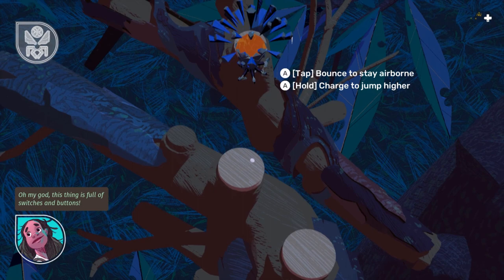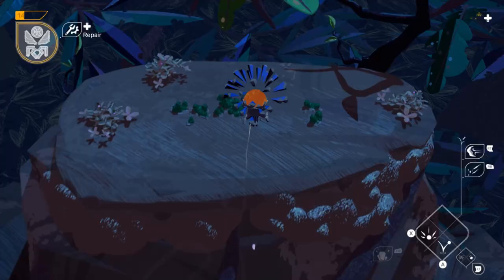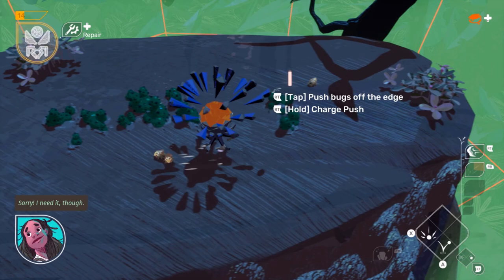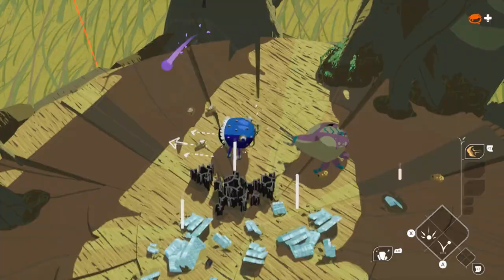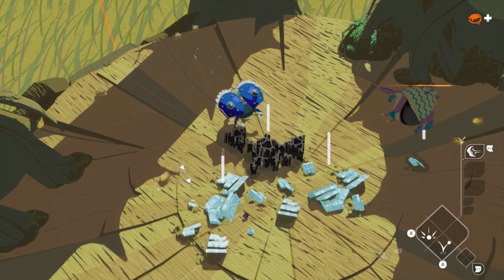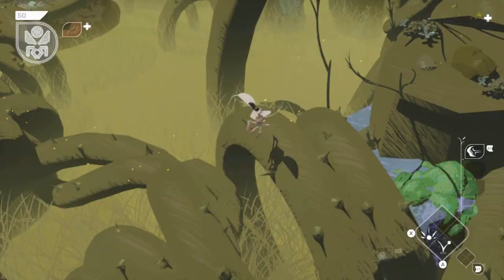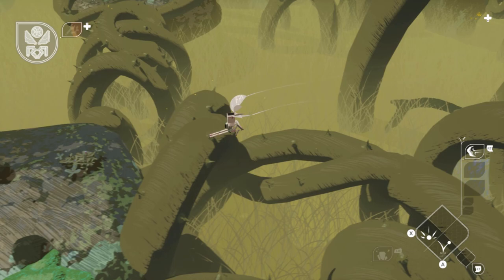More often than not, you are going to be piloting one of these insect mechs. These robotic buggy beauties kind of glide through the air for the most part. You can gently touch down and jump up again, anchor yourself on the ground for incoming wind, and also harvest materials which you can use to upgrade your mech.